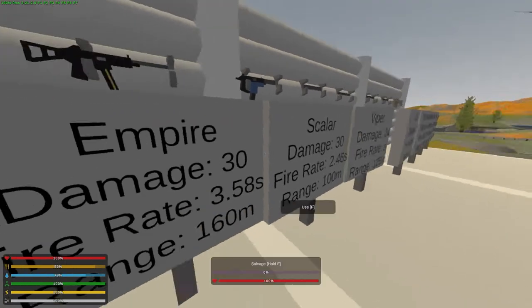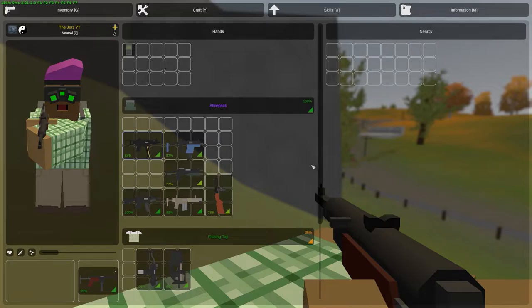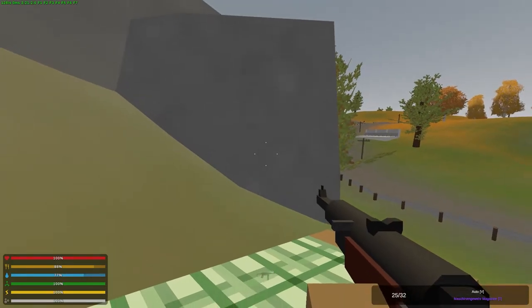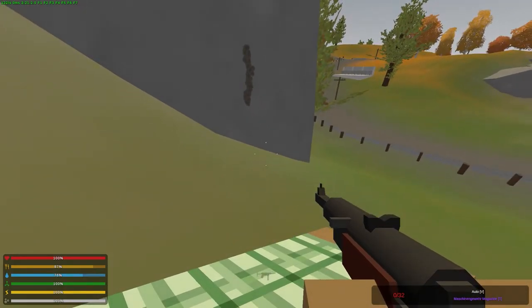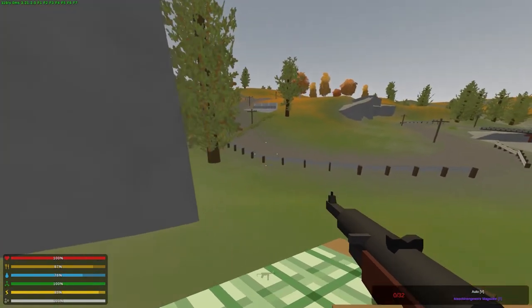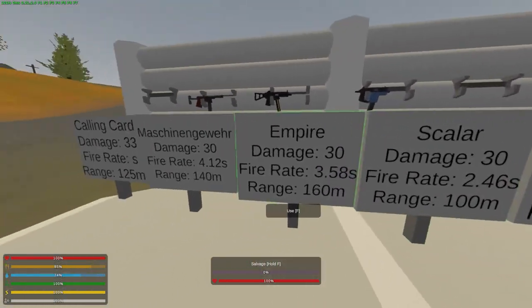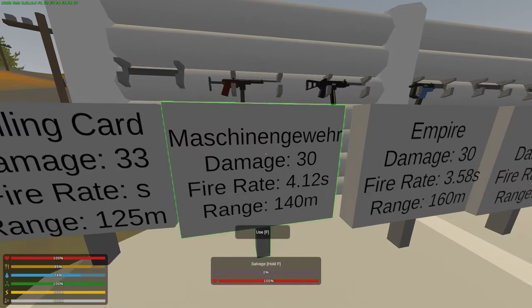Next we're looking at the Minimi — however you say it, I'm probably butchering it. It's similar to the Empire; it can only be found in care packages on most maps, but it can be found in Germany and France just around. It has pretty much just a vertical recoil, goes side to side a little bit — mostly vertical. It felt relatively easy to control, though a little bit worse than the Scalar. The damage is 30, fire rate 4.12 seconds, which is actually slower than the other two. The range is 140 meters, which is very good.